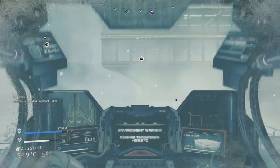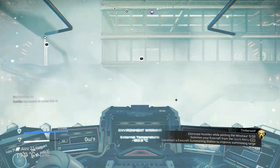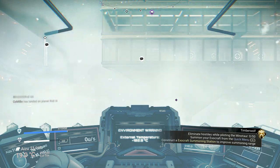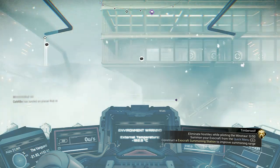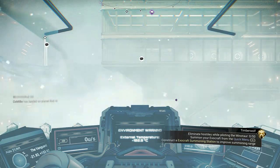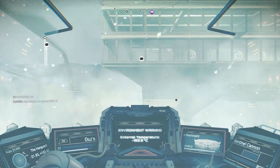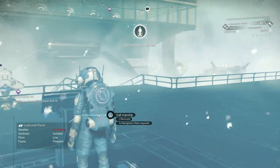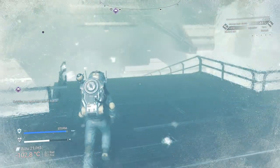I figure I'll put a base by a sentinel pillar so I can fight sentinels. But I popped the map and it turns out somebody on the expedition already put a base there. So now I'm flying around looking for a spot to set up so I can use the Minotaur to kill hostiles.